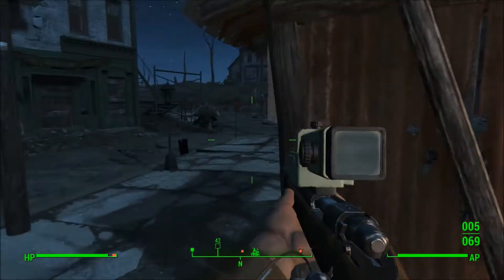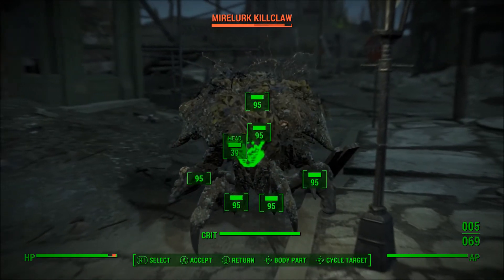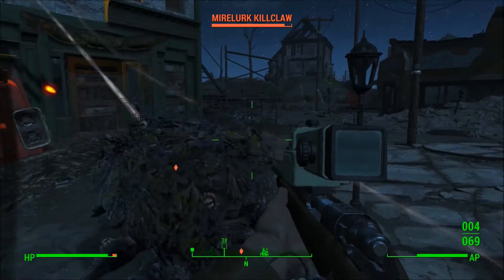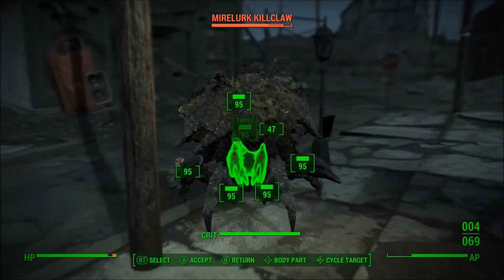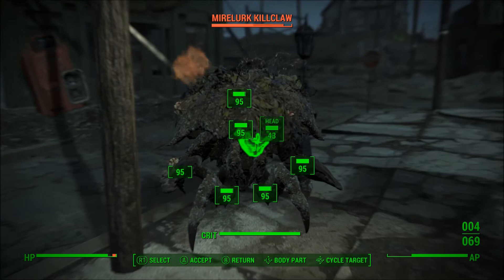When you reach the house, he's gonna give you a quest that involves you killing three mirelurks. Then once you kill three mirelurks, he's gonna tell you to meet him in the basement, and once you meet this guy in the basement, he's gonna ask you to activate five turrets that he disarmed a while ago.